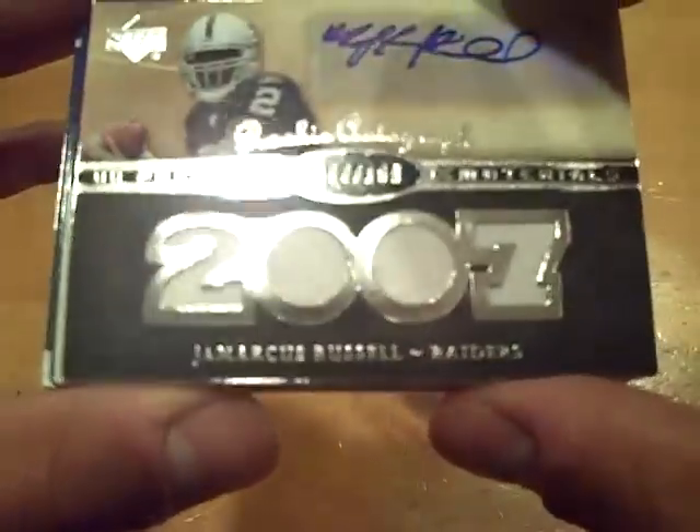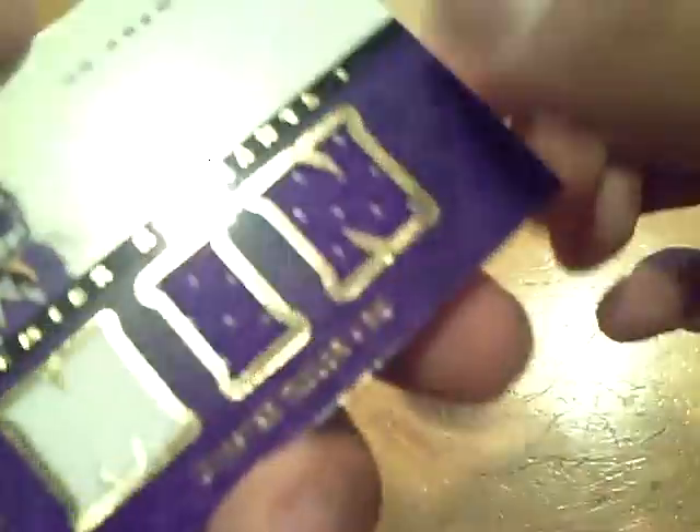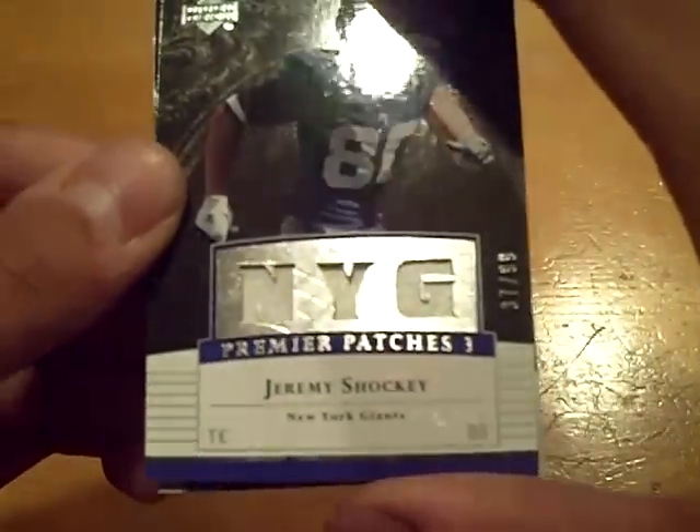Wow, this is a nice one — numbered out of 199 for the Raiders, JaMarcus Russell, quad jersey auto. Cool card for the Raiders. And now for the Vikings — I think I pulled the same card last night — numbered 74 out of 75, triple jersey of Chester Taylor. Then we have for the Giants, triple patch, numbered out of 99, Jeremy Shockey. And a manufactured patch, Kevin Kolb, numbered out of 75 for the Eagles.